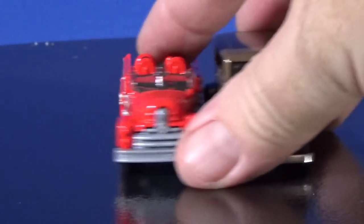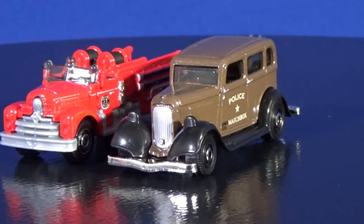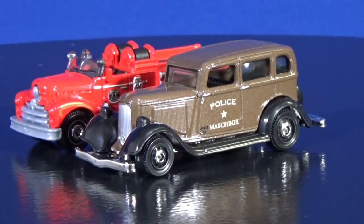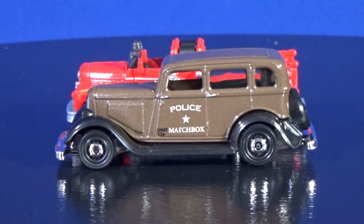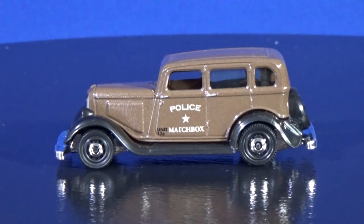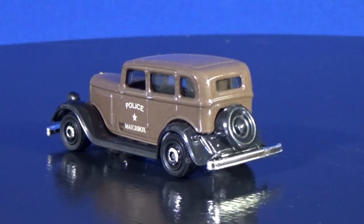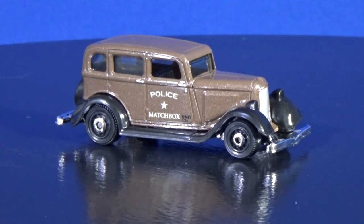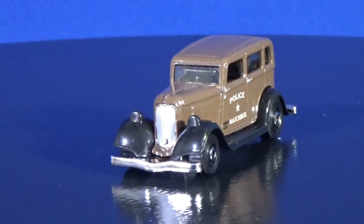Let's go ahead and take a close-up of the Plymouth. On the side it says Police - Police Matchbox in black letters, it's a little hard to see. It says Unit 12A. Now, there are some people not happy that the wheels are bigger in the back - they're a little bit bigger in the back, but I still love seeing this model and having it in the lineup. You've got a spare tire in the back, and headlights in the front up on top of the fenders. Very cool.